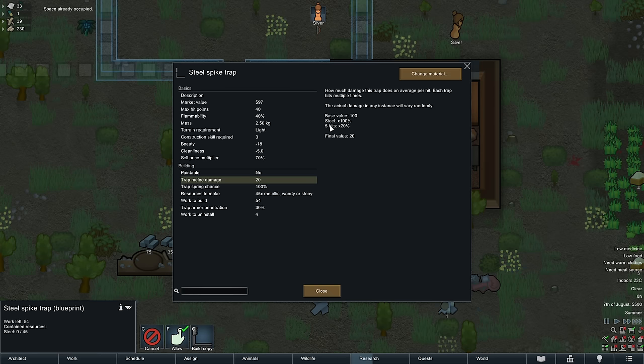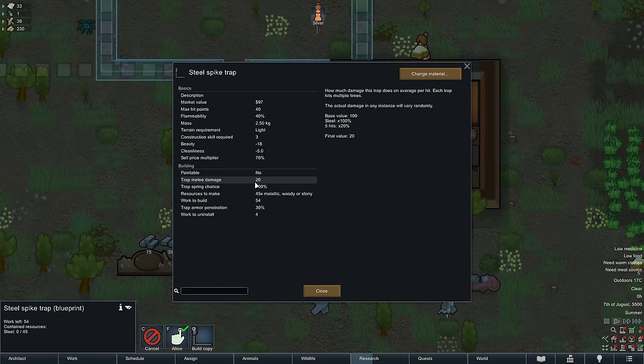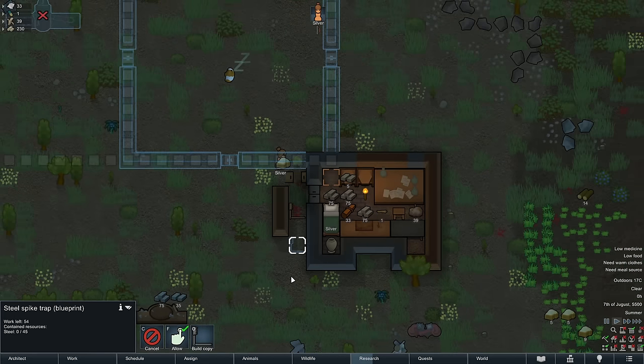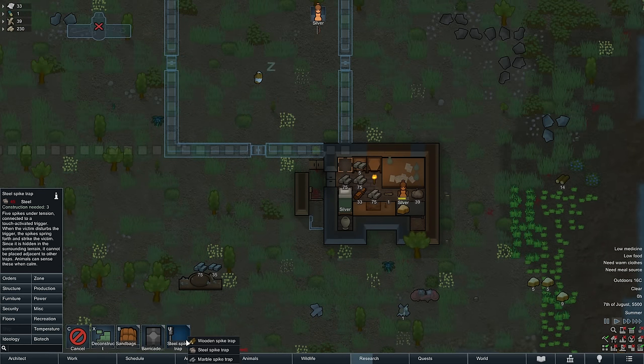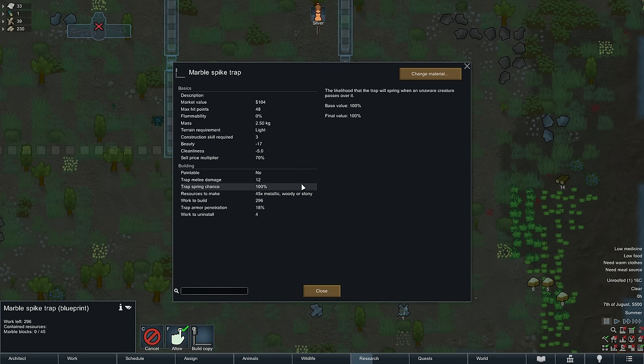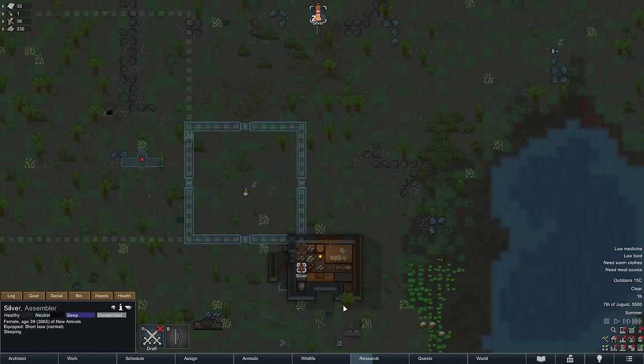I think they fixed trap damage in 1.5. So in one trigger it deals five hits to five different body parts — base value is 100 damage. The wood one also has 100 base damage but at only 40 percent, so it deals about 8 damage per hit, whereas this one deals 20 damage across five hits. Stone blocks are worse than steel spike traps; steel deals 12 damage, so steel spike traps are the way to go.